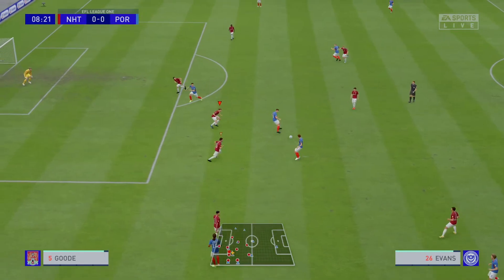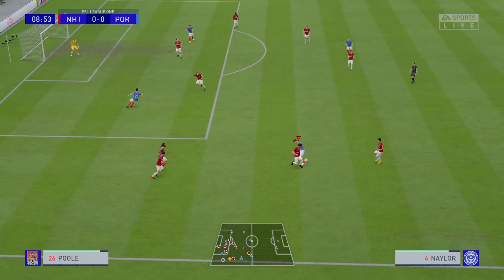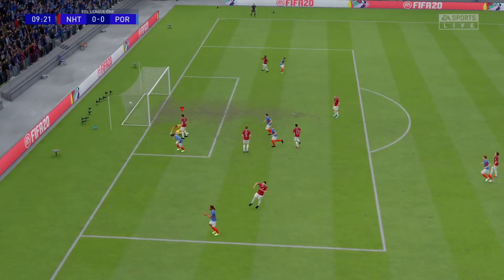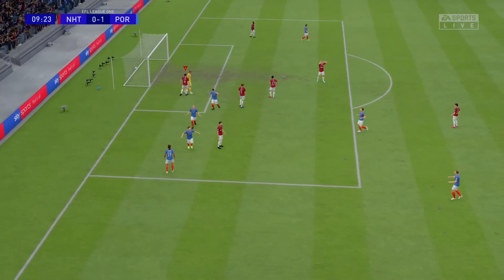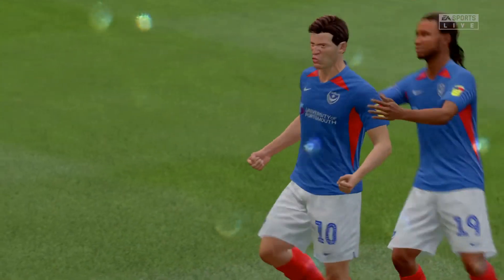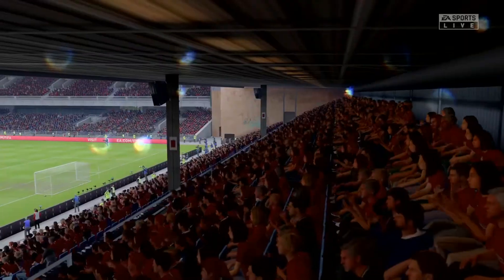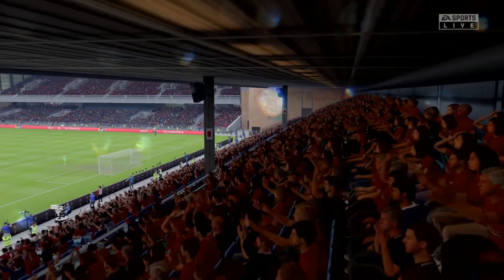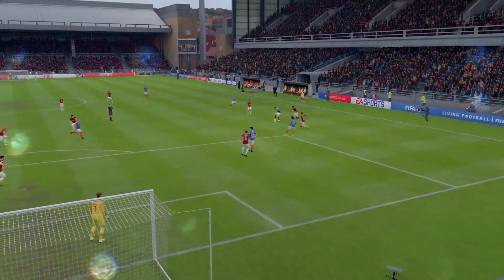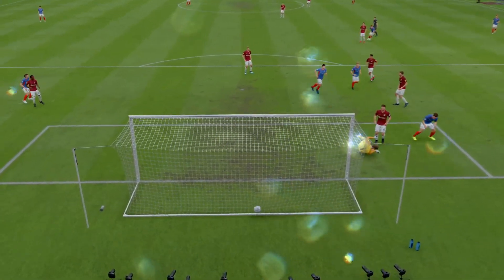Evans, Naylor, Evans, Naylor again — they're playing a game of their own here. Cuts inside, just about keeps hold of it. Cannon through for John Marquis — the former Cobbler's striker scores at Sixfields again, but this time it's for the opposition. Hazard shakes his head. Incredibly well-worked goal and a good finish from Marquis, but a very poor start.